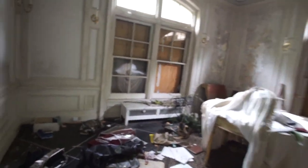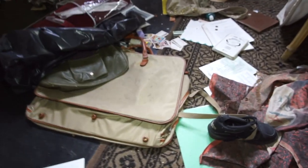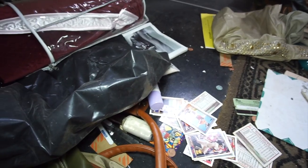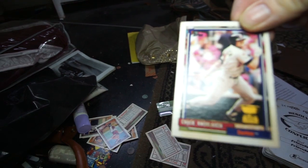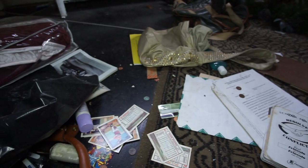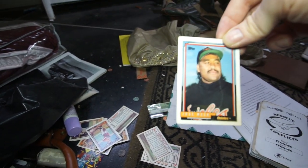Old shoes, just a lot of different artifacts. Oh dude, check out these old baseball cards! You got Chuck Knobloch — you guys remember him? He forgot how to throw to first base; apparently he was with the Yankees. We got Jose Mesa, probably one of the best closers.